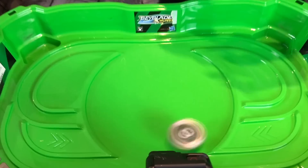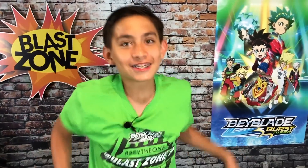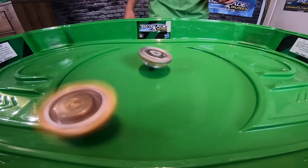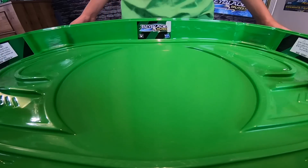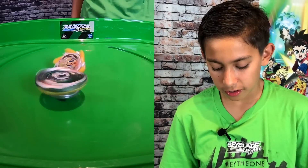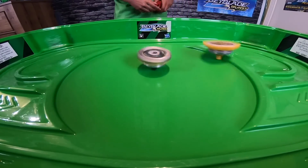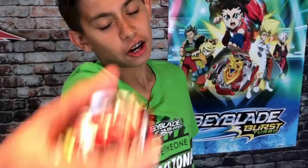One-zero spin finish for Gargoyle! Sphinx kind of went crazy — doesn't look like he's really tagging. Gargoyle gets a really good attack. Two-zero Gargoyle wins! Really good upward attack from Sphinx — three-zero. Sphinx is just handing in the game. That's the final battle before the trick shot — stay tuned guys!